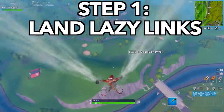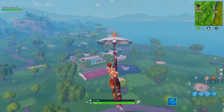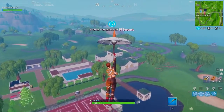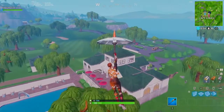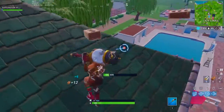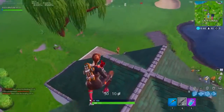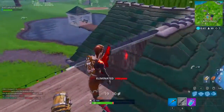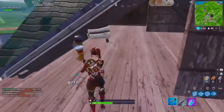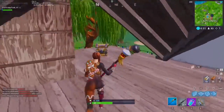Step number one is to land at Lazy Links. I know a lot of you are probably questioning why Lazy Links — this place can be very populated, especially if the battle bus flies over it early. But you're going to want to go here all the time because you want to learn the city: where weapons spawn, where people usually land. You want to perfect one location so that anytime you land there, you know what you're getting into.